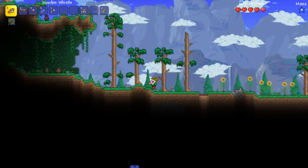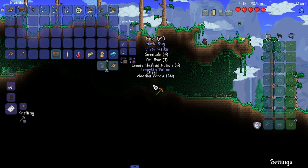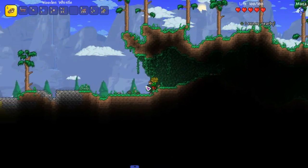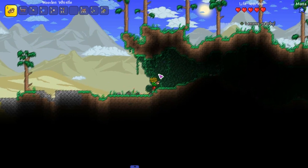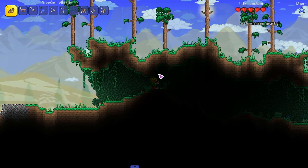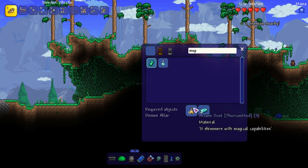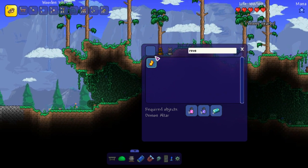Let's talk about the inspiration mechanic. Instead of using mana, the bard weapons draw from a unique resource called inspiration, which is increased using inspiration crystals and revelation shards. Inspiration crystals, revelation shards - okay that's really interesting. Arcane dust, and then revelation shards which I guess is a late game one.